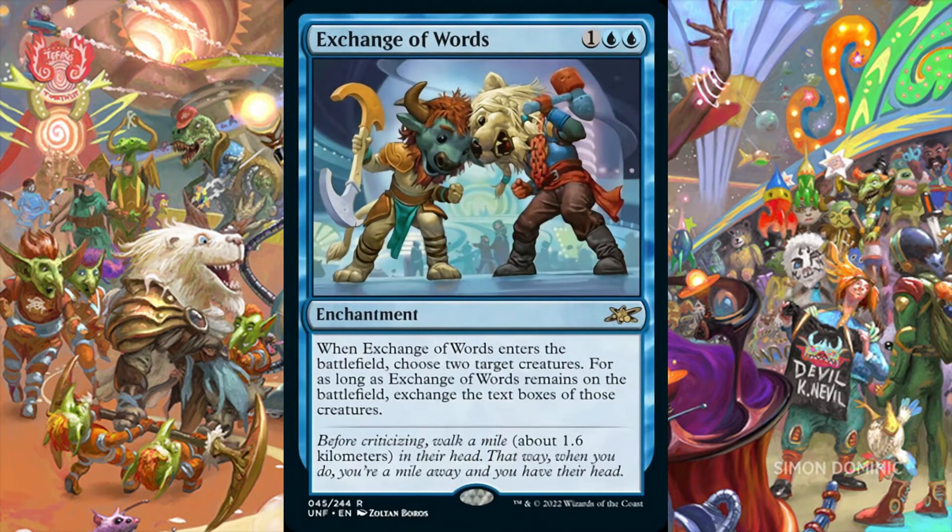Exchange of Words is an enchantment for 1 and 2 blue mana. When it enters the battlefield, we choose 2 target creatures. For as long as Exchange of Words is on the battlefield, we exchange the text boxes of those creatures. This card has the potential of creating a lot of havoc. It's an enchantment which gives it staying power on the battlefield. We could choose our own creatures, our opponent's creatures, or overpower one of our creatures and nerf one of our opponent's creatures. The unknown of what could be is tantalizing enough to make Exchange of Words a card to consider adding to any commander deck with blue.